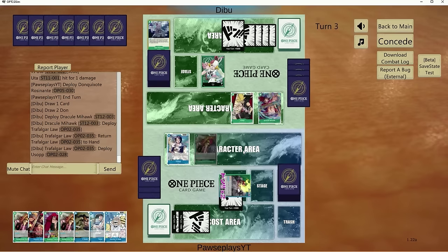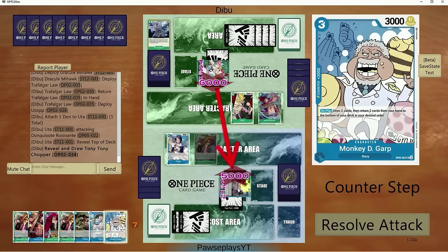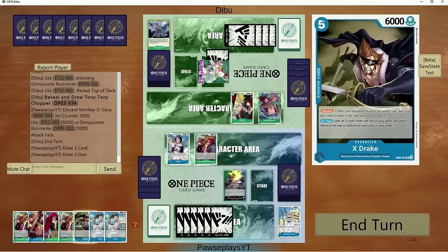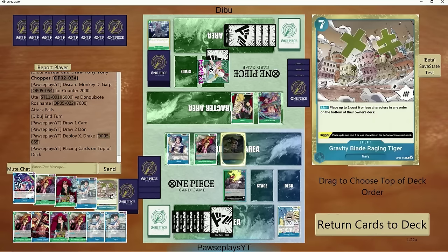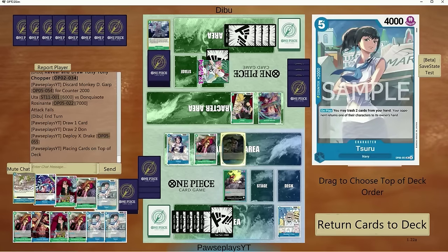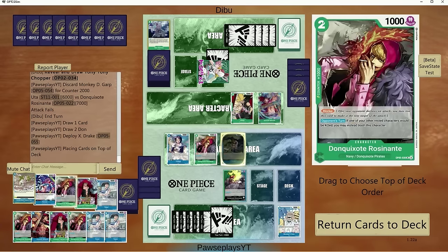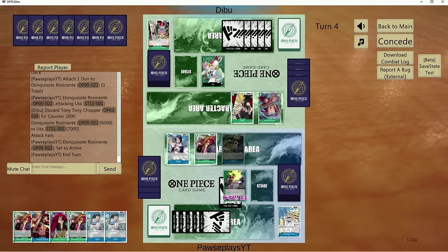Key pieces you want in your hand against Green Uta are at the very least a Mihawk and a Dofi or an X-Drake so you can stack your deck. I'm going to take a lot of these hits early — I'm okay going down in life in the early game as long as I have blockers on board so I'm not threatened for lethal with I'm Invincible. We have 8 cards in hand. They go to 7 Dawn next turn so we need the Mihawk ready. I want to make sure we have the Rosanante in hand and maybe 1 or 2 before we drop our Kid.